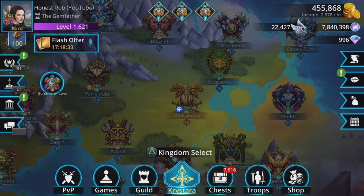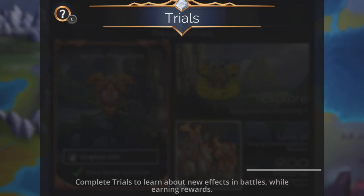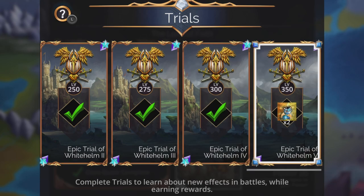Hi, I'm Rob, and in this Gems of War video, I'm going to show you the team order and enemy kill order I used for this epic trial in Whitehelm. As you can see, I've got three times Nysha here. No real need for anything else, but we're going to be just fine with these, and I'll show why. Let's go to the trial.